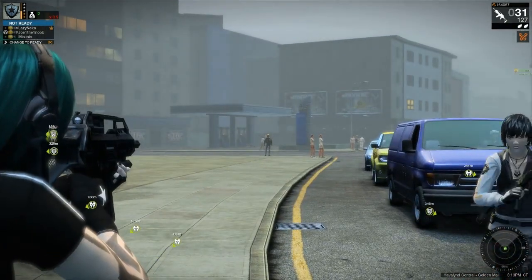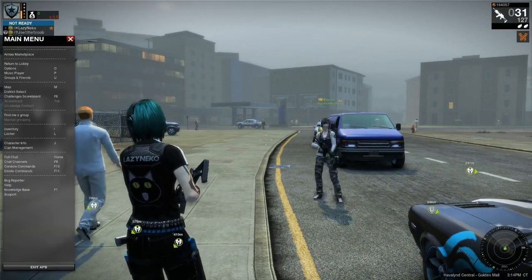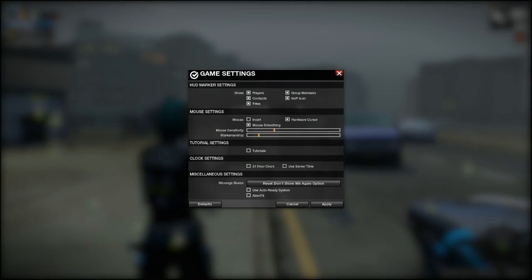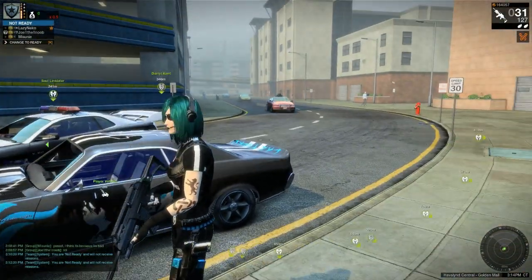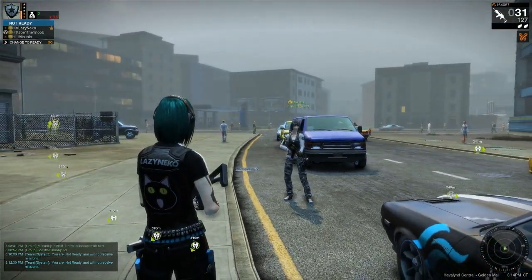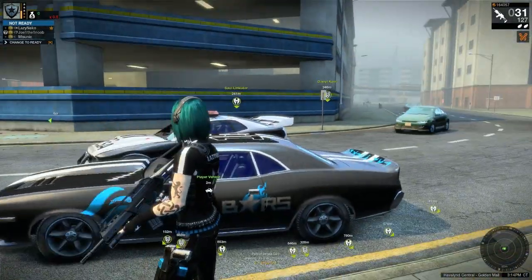There's another thing that's defaulted on called auto-ready, which is quite possibly the dumbest feature ever added to this game. I'm going to show you how to disable that. Go into your options under game settings and at the very bottom it says 'use auto ready system.' You want to uncheck that, because it will automatically ready you up — I believe it's 30 seconds after exiting a mission or joining a district — regardless of whether you want it to. The only way to stop it is to manually unready after it auto-readies you.